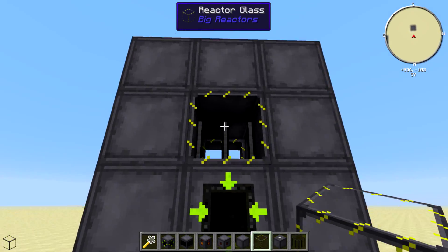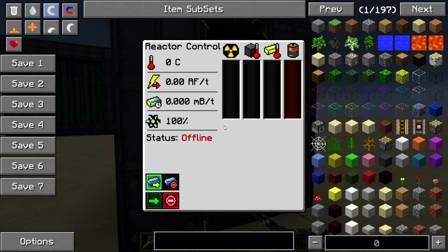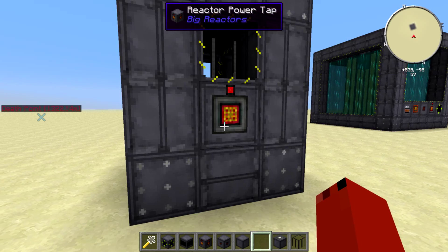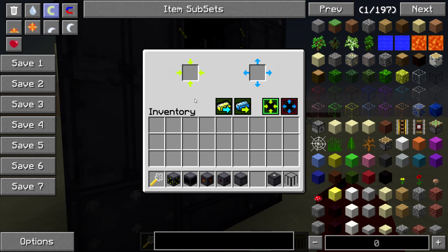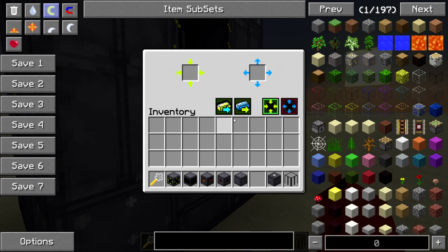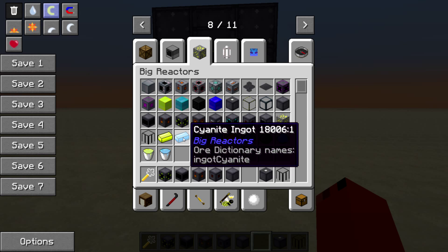Stick the glass on the outside and it'll turn into a reactor - you can see it connect. With the slots available, the power comes out here. This is where you'll stick your item ducts. Here is the input port - set this to input items. We'll set this one to output - this will output the waste, which turns into cyanite ingots.